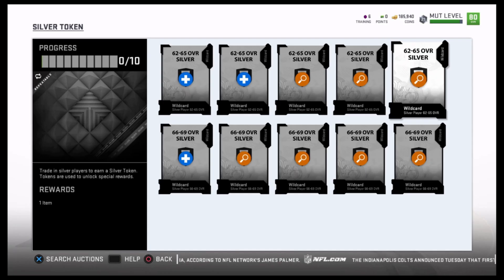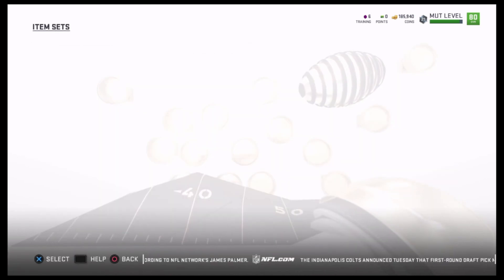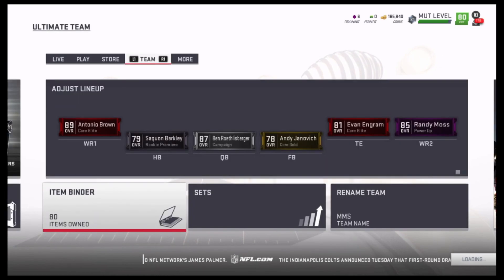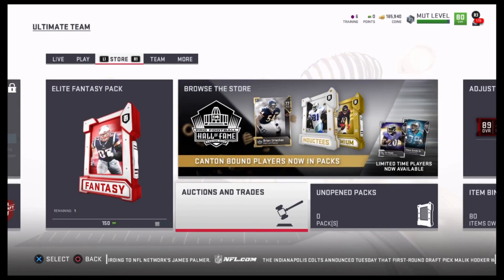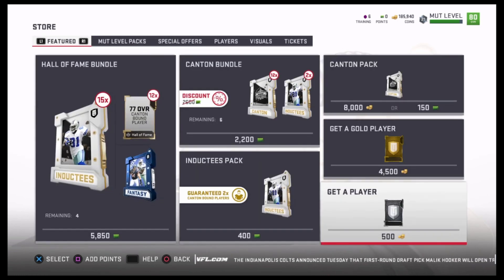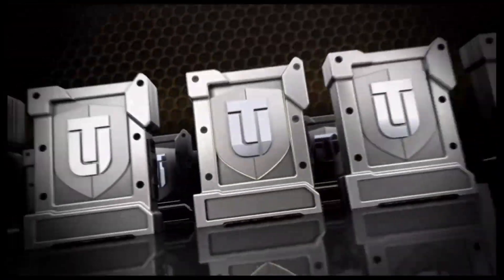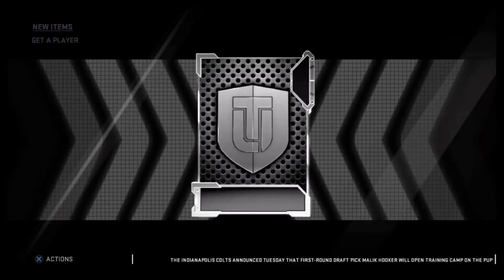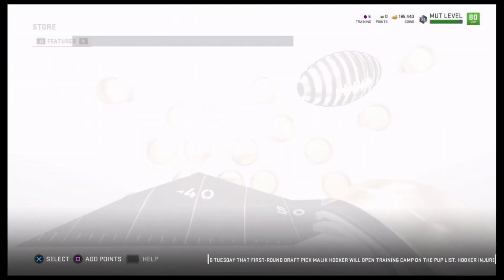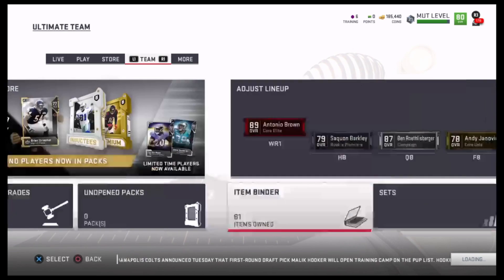Every day I get a free silver token. You have to buy a pack to get the daily bonus. I typically buy the 'buy a player' pack for 500 coins. You get about a 50/50 chance between a 62 and a 66 or higher, which you need for the silver tokens. I just went ahead and bought that and got a 66, which probably saved me a couple hundred coins compared to buying one in the auction.